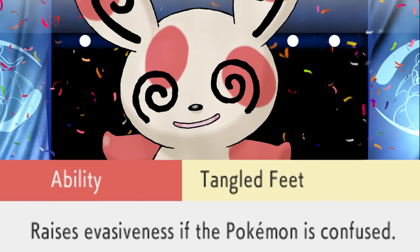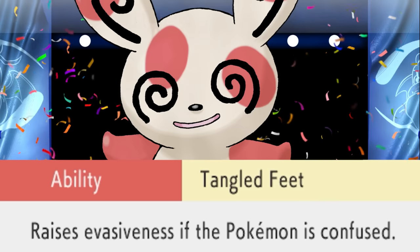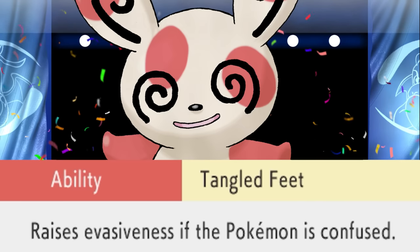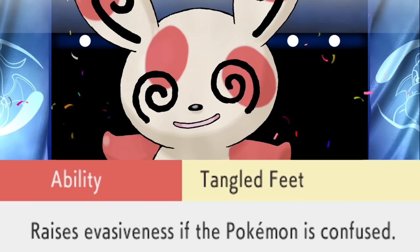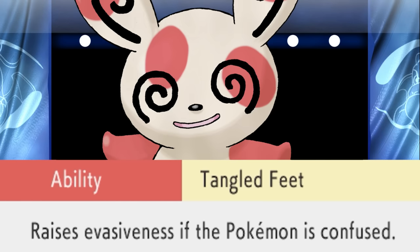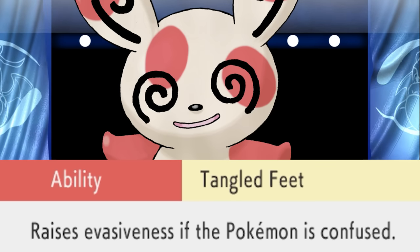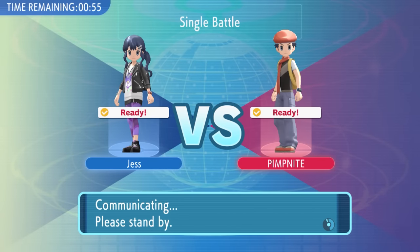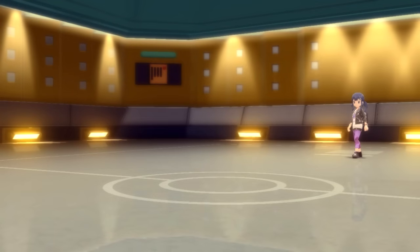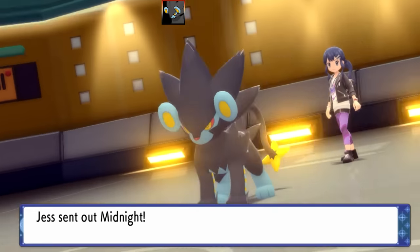What's up YouTube — today's video is the full Tangle Feet Ability Pokémon team. Tangle Feet is a really situational ability. The way it works is it doubles your evasiveness while you are confused. The tricky part is actually getting yourself confused, and then the ability still doesn't have a 100% chance to work, and you may even hit yourself in confusion in the process. So it's extremely situational and difficult to actually use.